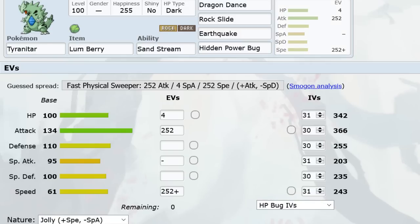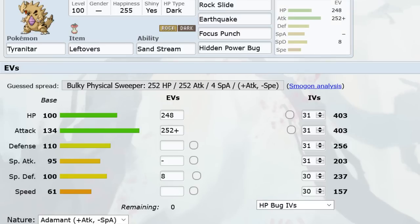So to summarize DD Tar: Lum, Lichi, or Salac are the item options. HP Bug is the standard, with HP Grass and Ice Beam as alternatives, and Double Edge with Lichi and Endure with Salac as additional options. Next up is Fizz T-Tar, also known as Four Attacks T-Tar or BKC-Tar. If you see someone say Four Attack T-Tar or Fizz T-Tar, they're referring to this set.